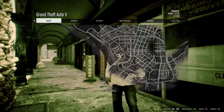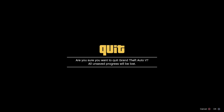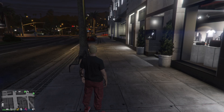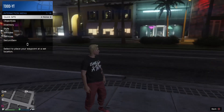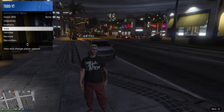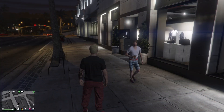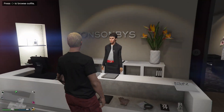From here, go to online and make an invite only session. Whenever you load into the game, you will notice that you have the outfit that you wanted to save, and you will also notice that you are on your second character's saved outfits as well. From here, go into the store at the front desk and save the outfit that you want to save.